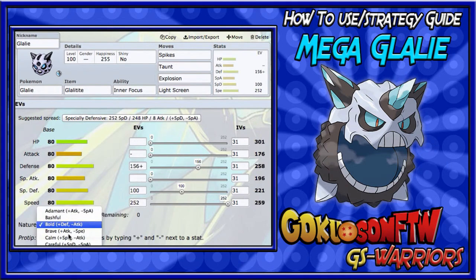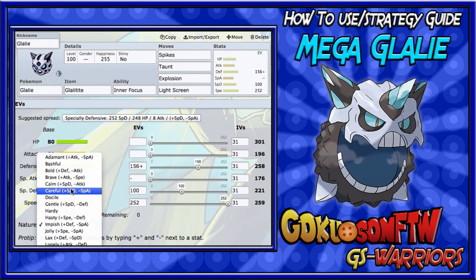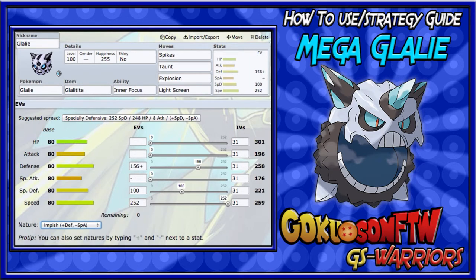For the nature, you could run Bold or Calm. If you really want to tank Flamethrowers, run Calm. But I recommend Impish — Impish lowers Special Attack and boosts Defense. Since we have Light Screen covering Special Defense, we need more Defense to survive Fire Punches or Rock type moves.